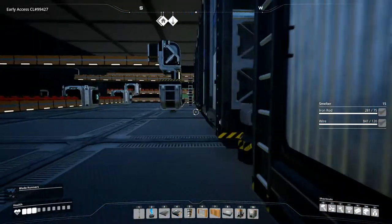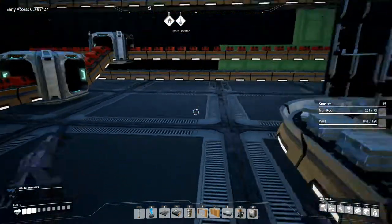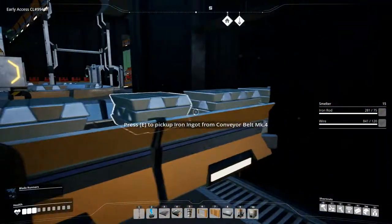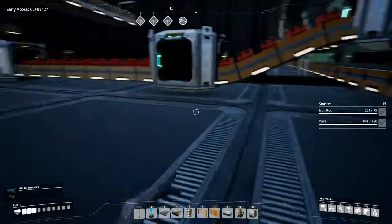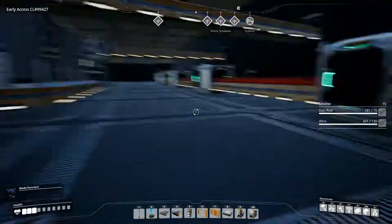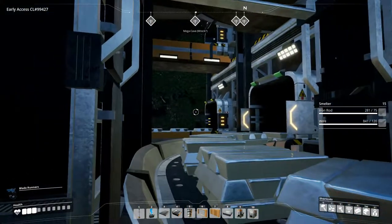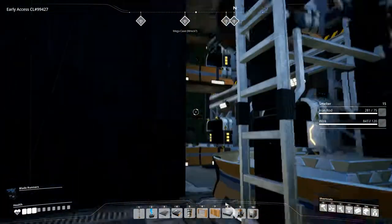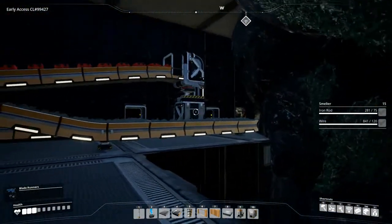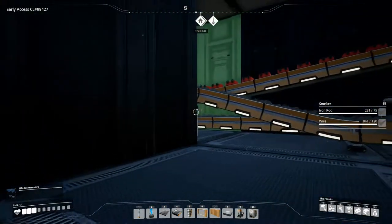They're not quite full because these are still going. Let's have a look at the last one — it is full. Fair enough. We have two truck stations full, so we have two belts coming out with iron ingots. I also hooked up the last iron ore deposit over here and have that going in as well.